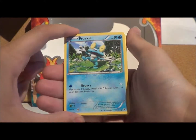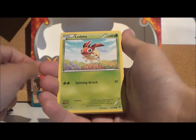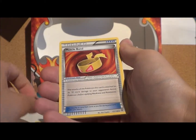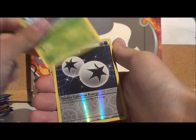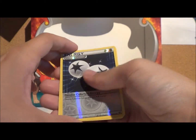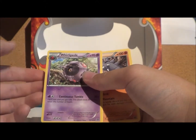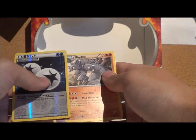From the Blastoise pack, we've got a Froakie, a Lillipup, a Ladybur, a Spritzy, a Taillow. For uncommons we've got a Muscle Band and a Volbeat. The Reverse Holo is a Double Colorless Energy, and the rare of this pack is a Rhydon. There's also another common — a Whirlipede. So the Reverse Holo was the Double Colorless and the rare was the Rhydon.